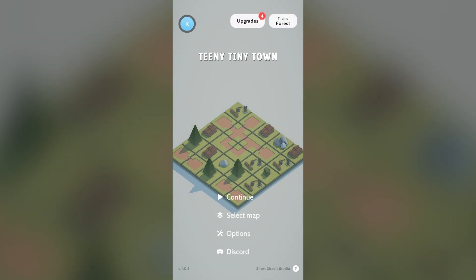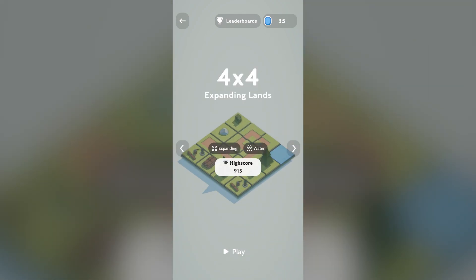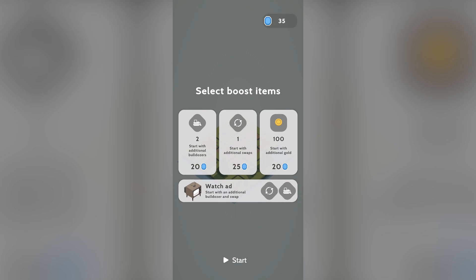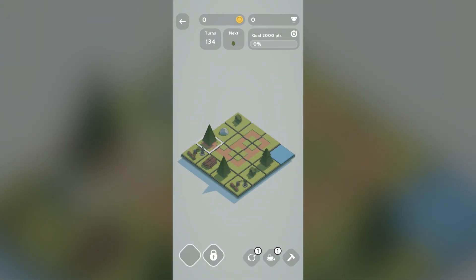I've already completed the standard mode, so I want to show you this four-by-four expanding lands level which I wasn't very good at, and I really want to see if I can do any better. You can select boost items to start with two additional bulldozers, some additional gold, or an extra swap - but instead I'm just going to jump straight in.